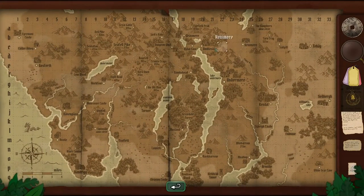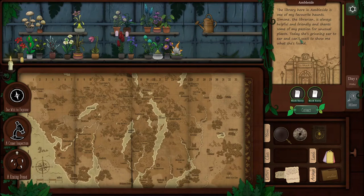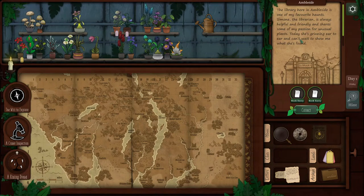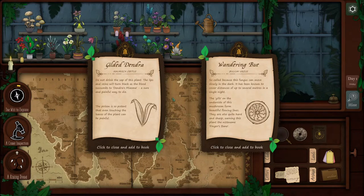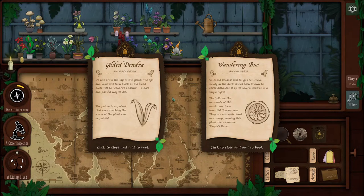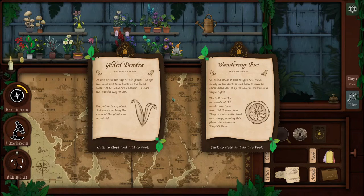Just click on it and now we pick a square. It gives us our letter here — so we do need to go to Ambleside. The library here in Ambleside is one of my favorite haunts. Simone the librarian is always helpful and friendly and shares some of my passion for unusual plants. Today she's grinning ear to ear and can't wait to show me what she's found. Collect! Gilded Dendra and Wandering Blue. The Gilded Dendra — the poison is so potent that even touching the leaves of the plant can be painful. Do not drink the sap of this plant — the lips and veins will turn black as the blood succumbs to Dendra's miasma. A sure and painful way to die.